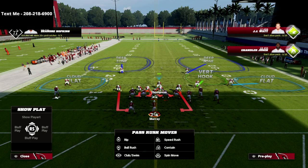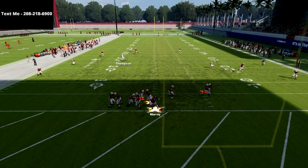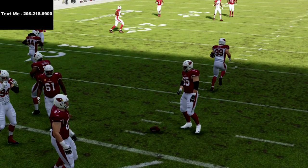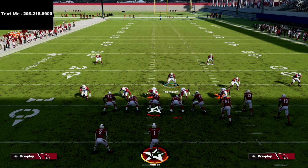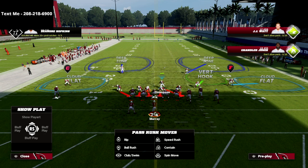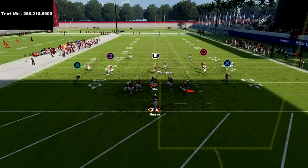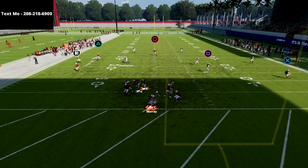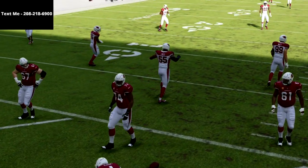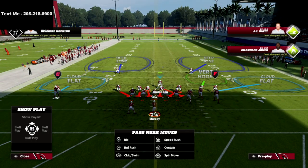That snap we didn't get pressure — that's where crashing your line helps. If you're having trouble getting pressure, just crash your defensive line down. So again: pinch your line, crash it down, globally blitz your linebackers. At the snap of the ball, that time we didn't get pressure either — let me show that one more time. I don't think I had contain set properly.